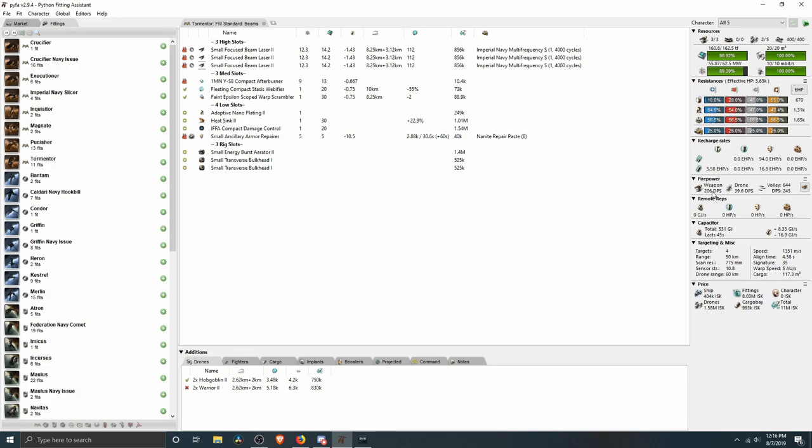Next, we come to the damage. The damage is fantastic — 206 DPS from the guns, assuming perfect skills, and 39 from the drones with 20 megabits of drone bandwidth. We're using two Hobgoblins at about 20 damage each, for a total of 245 DPS. I like to think of 250 DPS as sort of a magic number — right around there, your opponents tend to not get all that many SAAR reps off. It's hard to rep through 250 damage. You can see our SAAR is only repping about 100, so you'll be bleeding through hull and armor the whole time you're trying to rep. If this ship fought itself, you'd want to make sure not to start the reps late.